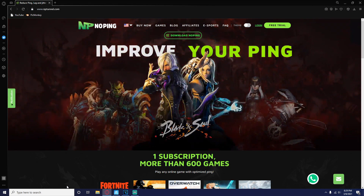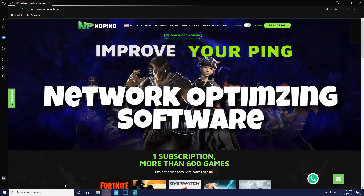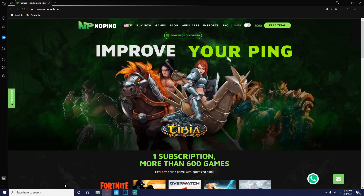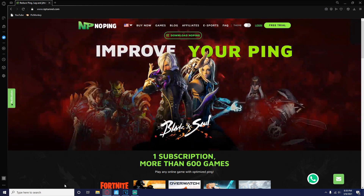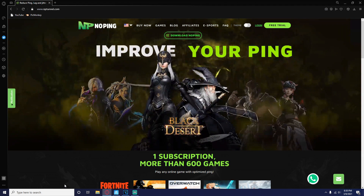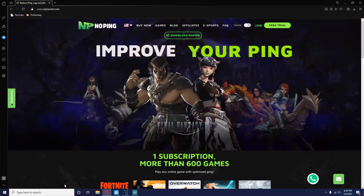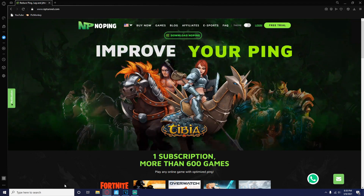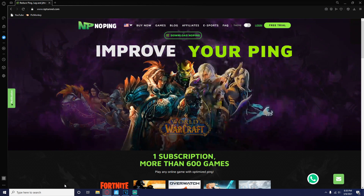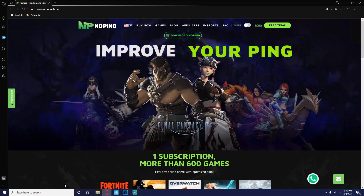A lot of you guys are already aware of my collaboration and affiliation with NoPing. If you haven't heard of NoPing, it's a network optimization software. It's really cheap — you get it free for seven days as a trial, and after that it's about five dollars a month. It got my ping from 70 down to 20, which is what I get consistently in game. Also, if you follow my Twitter and send me a DM asking for a NoPing key, I can give you an extra seven days free — just the first 15 people that message me.